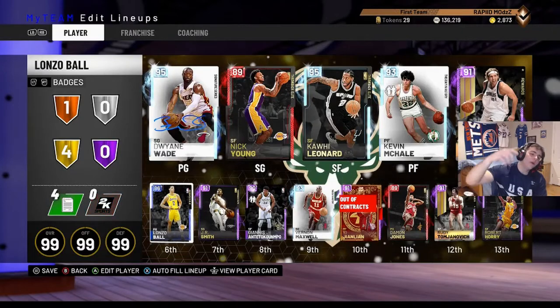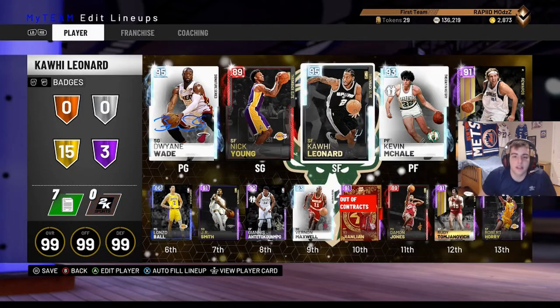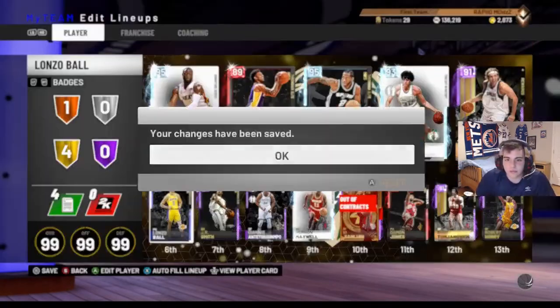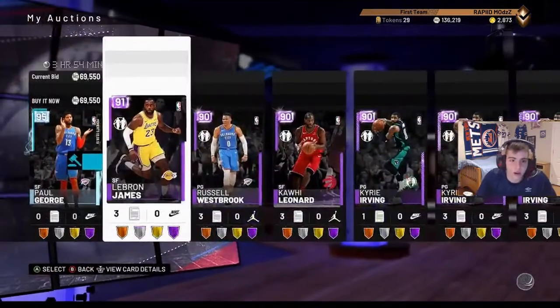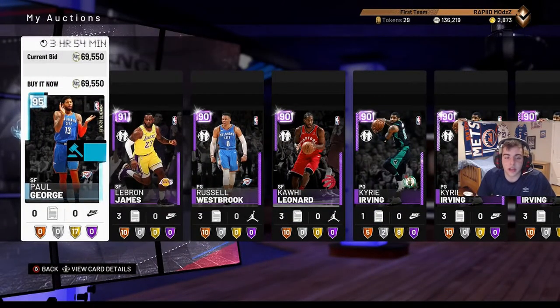What's good YouTube, it's your boy Bugs back on 2K today. This is my team I'm rocking with. Today was a great day - I pulled Zach Levine, and on my last video I pulled him and sold him right away for 130k. I sniped Paul George for 20k and he's going for 70.